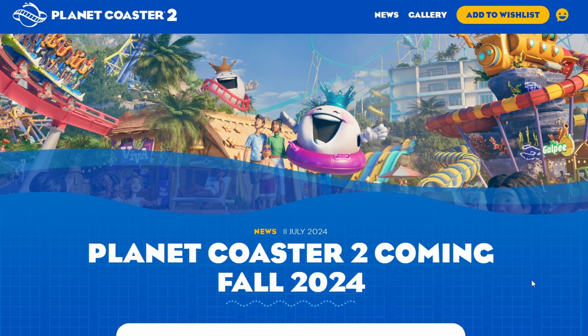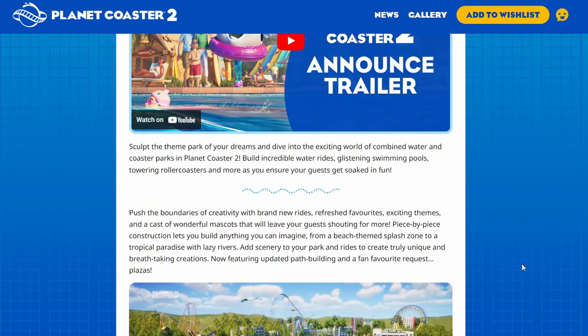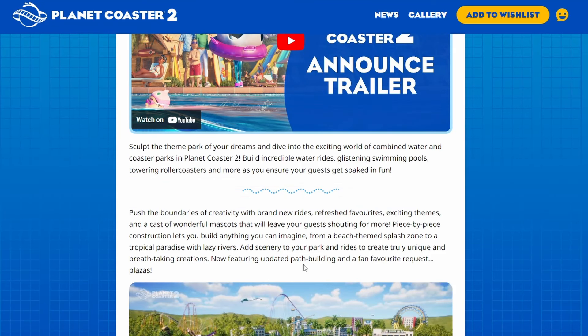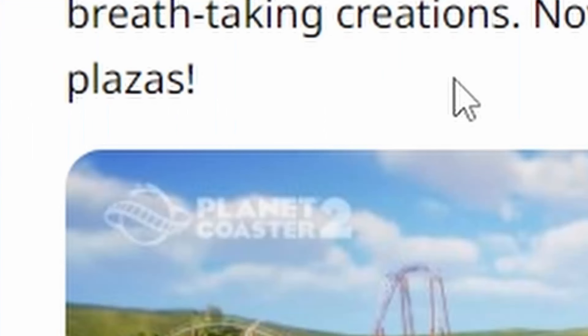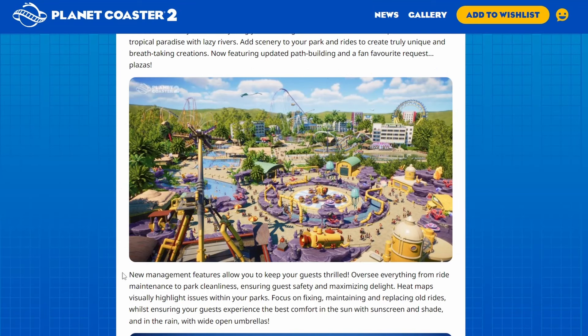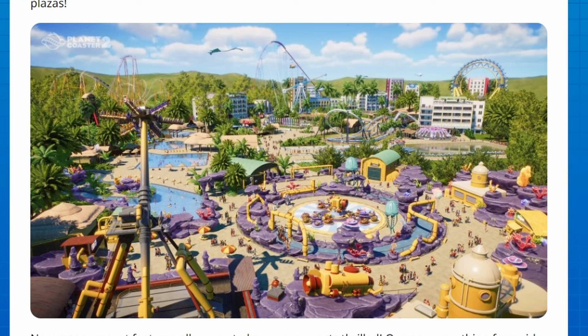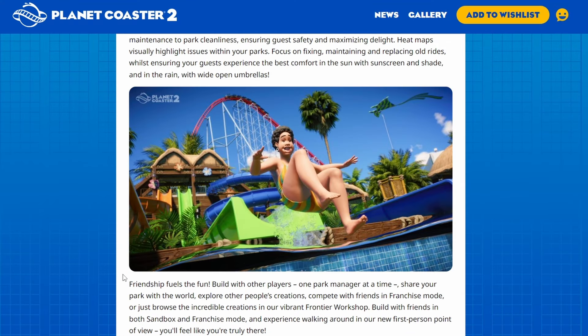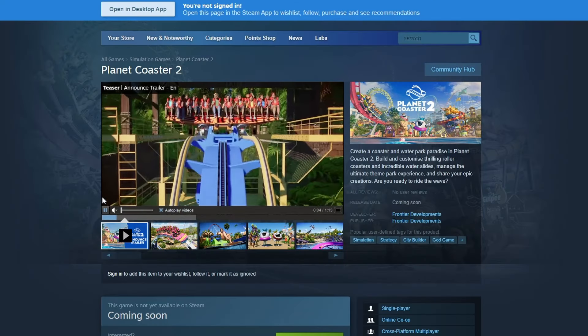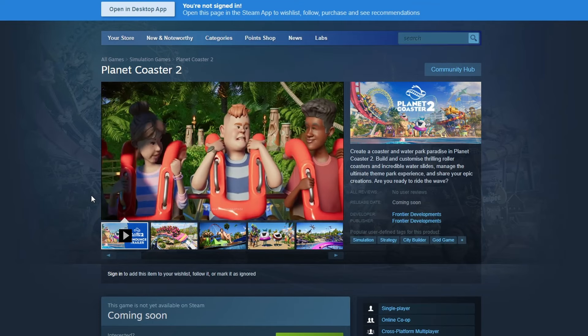Frontier have released an official page which I'll leave in the comments. They've added some nice things we really wanted — an updated path building mechanic, which we needed so much. It looks like they also added plazas, which is nice. There's a new management feature which will be interesting, and the game looks very polished. The main thing they've done is the water park, and you can also play with your friends.